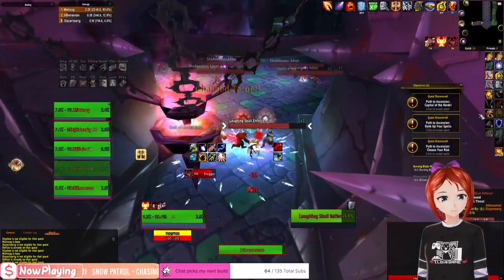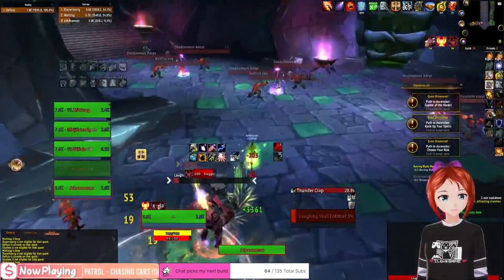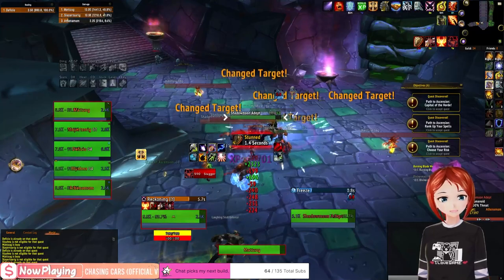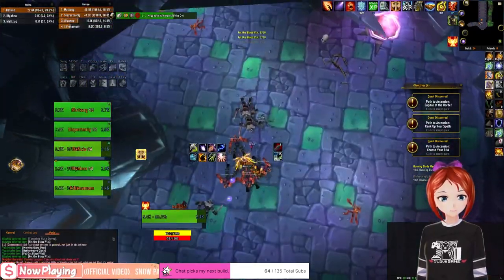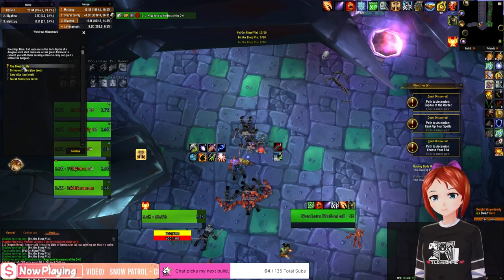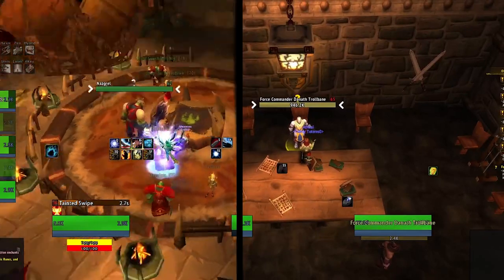The party will now be able to queue for Blood Furnace. Have everyone queue into Blood Furnace and take the next quest — this will be to acquire 10 Phials. Kill the 10 orcs in the first room, looting them all. Once you have looted them all, either use Khadgar's Whisker to pass in the quest or teleport back out and pass in the quest next to the commander.